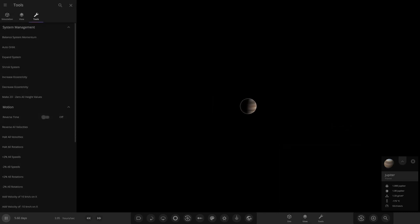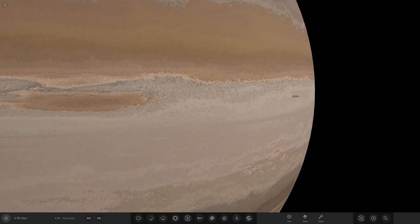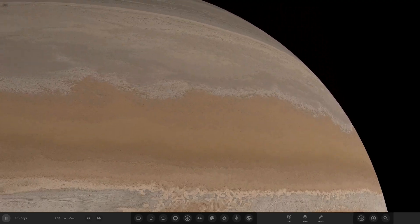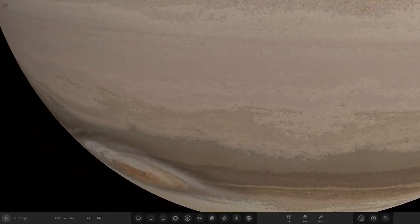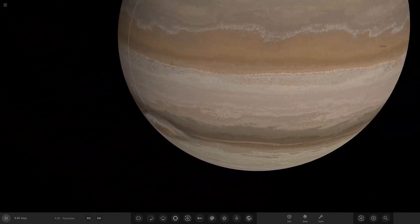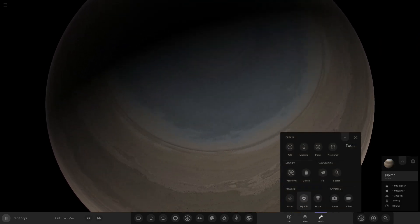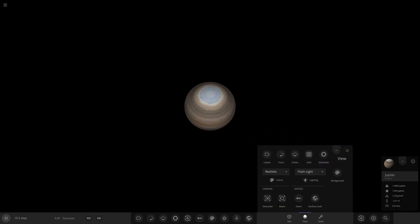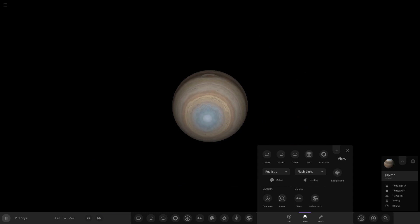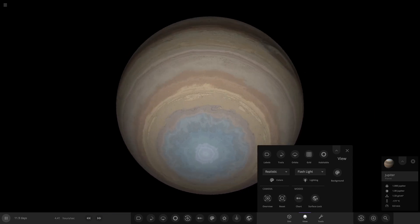I'll halt all velocities — there you go, stop moving. Now if we zoom in — yeah, look at that. That's what we can do. Oh yes, that looks awesome! You can see the red spot chilling down there as well, floating in the clouds. How cool is that? And one thing we'll check out is the new feature — the blue north pole. Jupiter's finally got its blue north and south areas like it does in reality. The south does look pretty awesome too. Look at that!